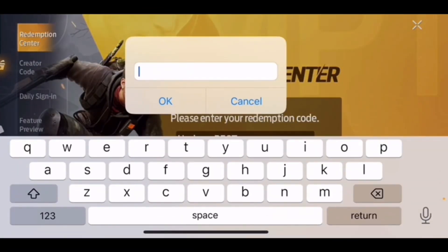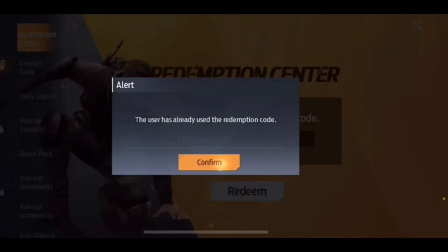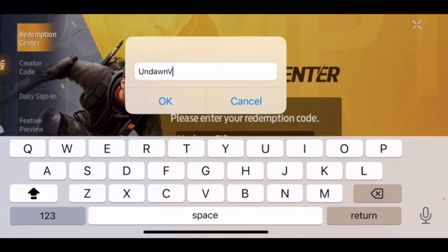The fifth one is UndawnUGIFT — capital U, capital G, capital I, capital F, capital T. The sixth one is UndawnVIP — capital V, capital I, capital P, and the U at the beginning is also capital.